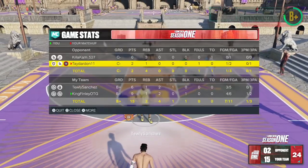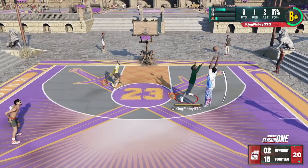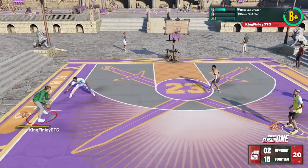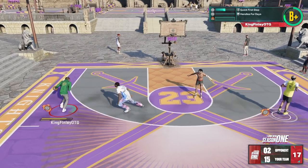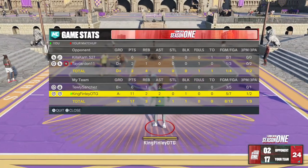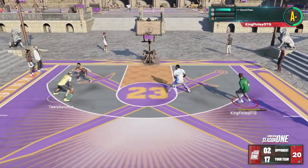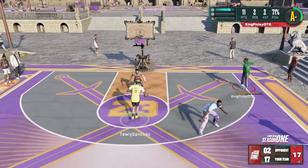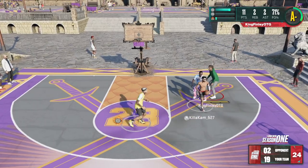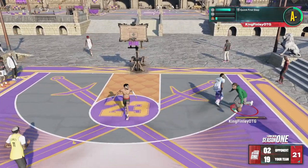Do know that the paint defense is trash in 2K23. People can still lay the ball up over you while you've got your hands up. I'm 6'11 and he could just lay the ball up — the defense is not good in the paint on this game. Even with an anchor defensive badge on Hall of Fame, they can still lay the ball up if you don't jump. You've got to jump, get in position. But I'm going to talk about that in another video — right now we're focusing on how to get these 500 GOAT games.